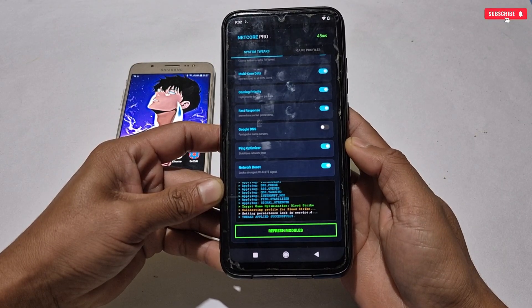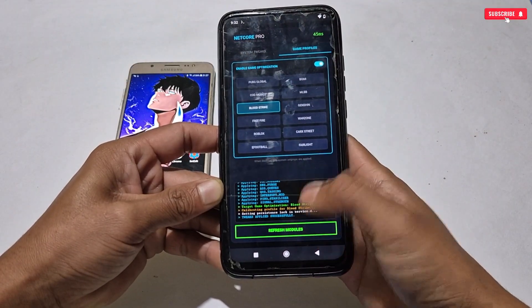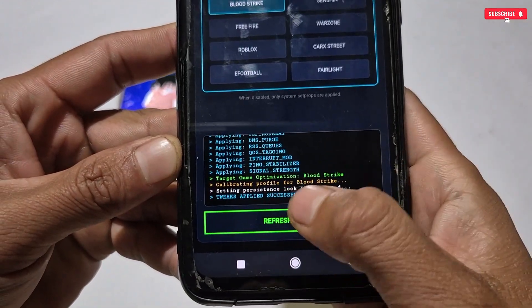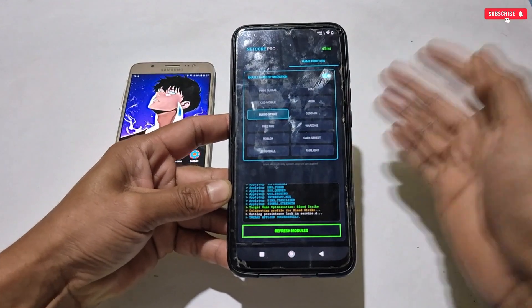After activating all the tweaks, simply tap to apply the selected tweaks and they will be applied automatically. You don't need to apply in both tabs — I had selected Blood Strike and it has been applied for that game. Just apply once and you're all done; the rest the script will handle.